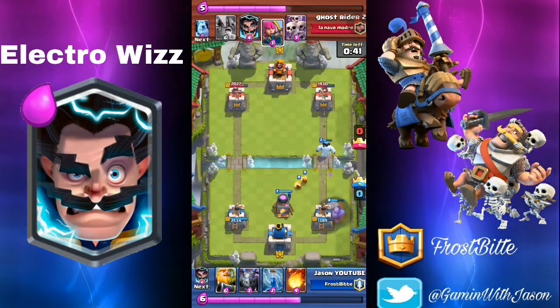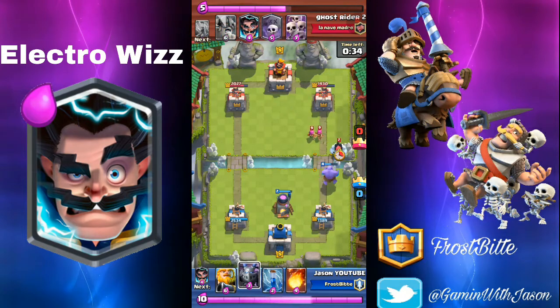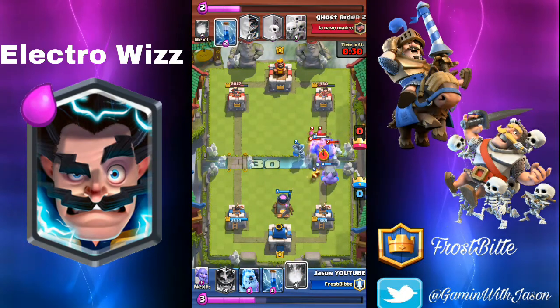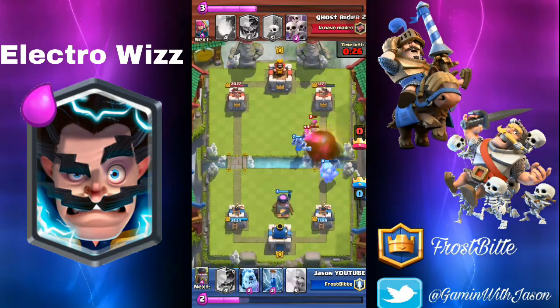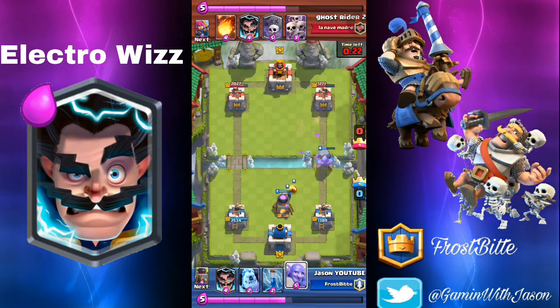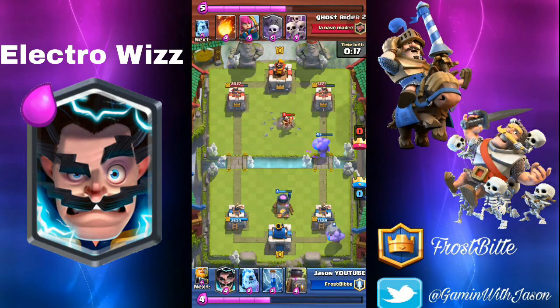The key in this deck — I've seen many players, when you place the Furnace down, they immediately place a Tombstone. I will highly recommend you Fireball the Tombstone, because it's really worth it. It's better to start your Royal Giant at the back, because when your Royal Giant reaches the bridge, you can deploy another Royal Giant and it'll be GG for him.